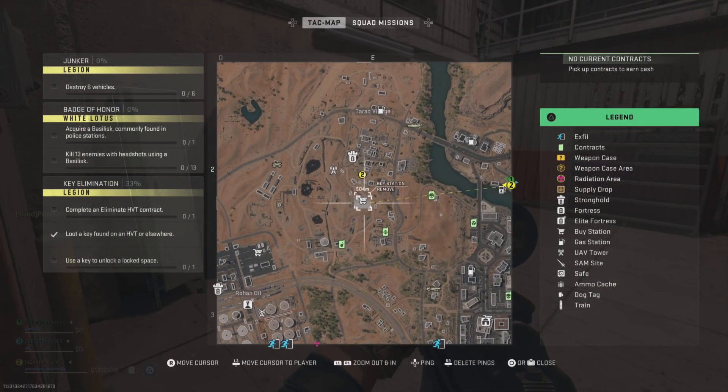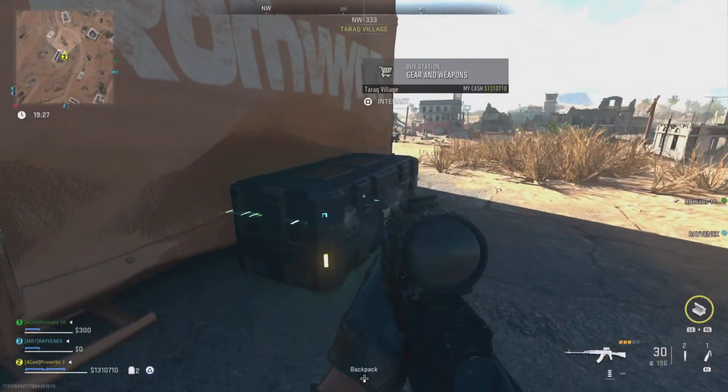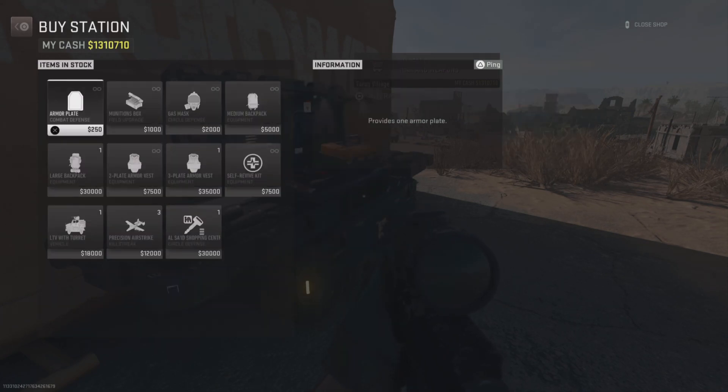Now make your way over to the nearest buy station. Make sure you have the weapon you want to level up in your hands, and then buy as many armor plates as you can.